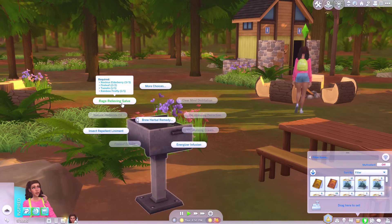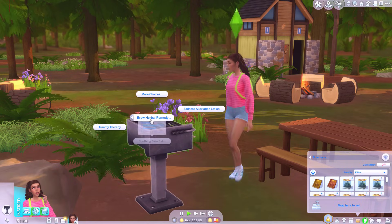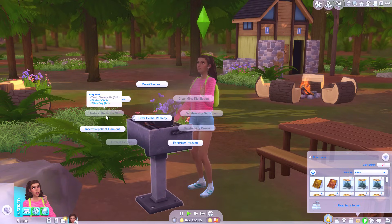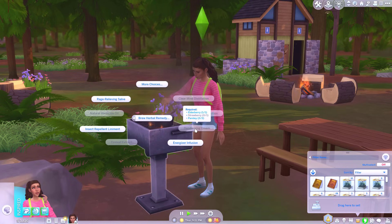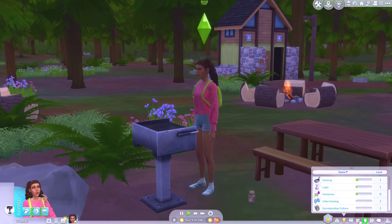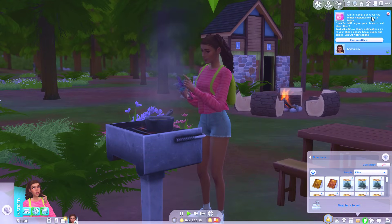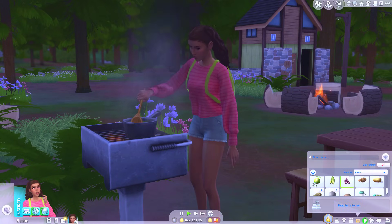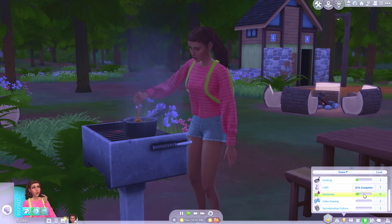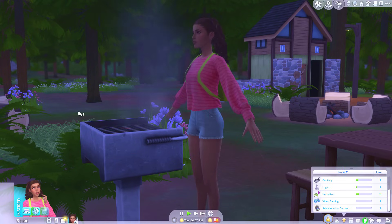Can I brew anything else? I already have the bits for the rage relieving — we'll do that. And I can make another energizer infusion. The only ones I haven't been able to make are the ones that need a locust — so the soothing skin balm, the natural herbicide oil, the deodorizing cream, or the fire leaf extract. I haven't seen any fire ants anywhere. I'll just brew everything I can until I'm completely out of ingredients. It looks like when you actually brew remedies, it does build the skill up a lot quicker than reading the book. The issue isn't actually the brewing — it's the long process of gathering the ingredients.